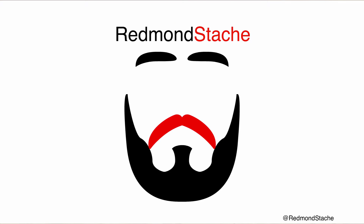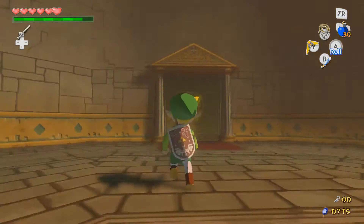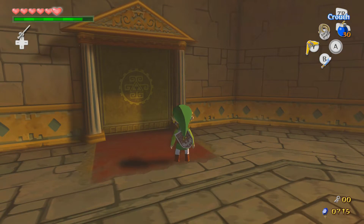Hello and welcome back to The Legend of Zelda Wind Waker HD where we're doing a red run on hero mode. We are here in the Tower of the Gods and we just got the bow, so we're gonna go put it to use.